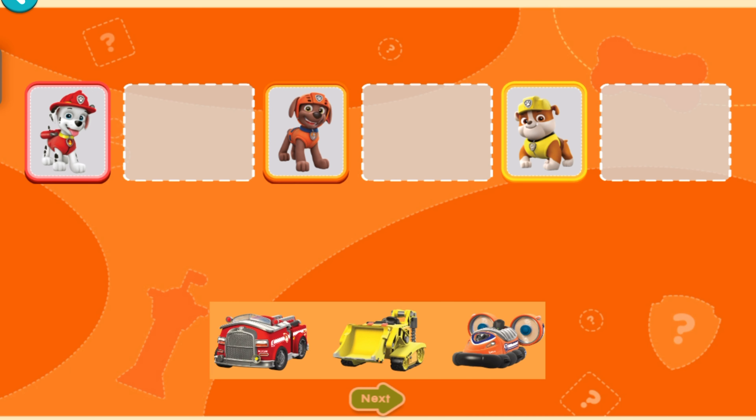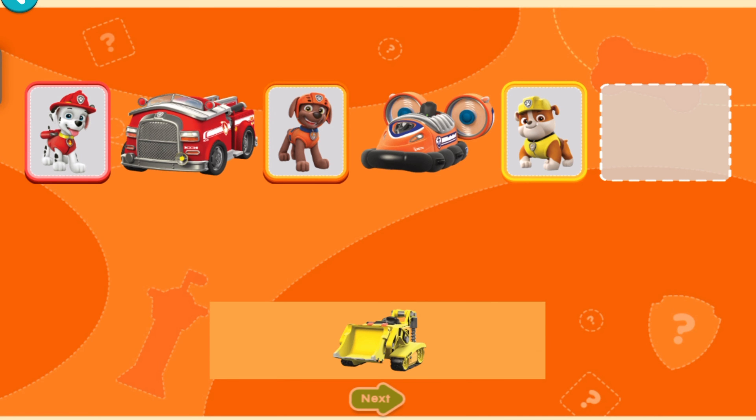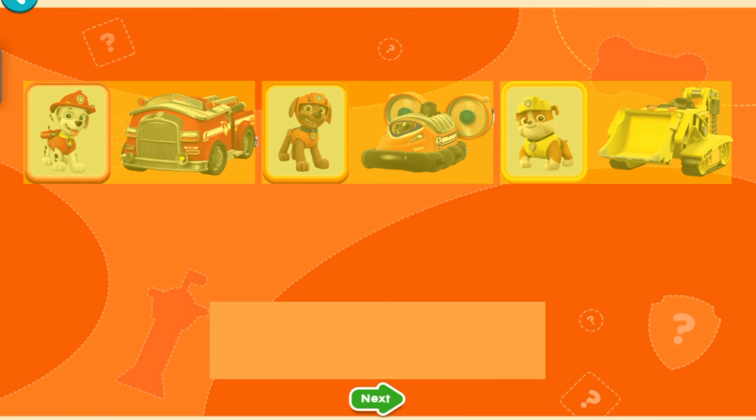The Paw Patrol is on a roll. Drag each vehicle next to the pup it belongs to. Awesome! You did it!